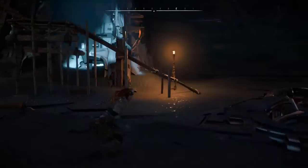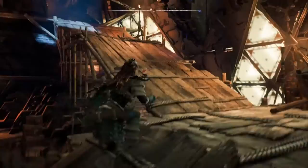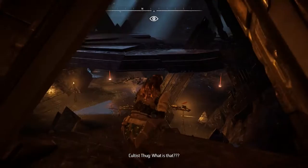Loot everything useful in the room, and once you're done there's a little scaffolding you use to run up, then jump onto a metal pillar and onto more scaffolding. Proceed upwards to where the human enemies first started coming from and go through the corridor there. Now comes the fun part.